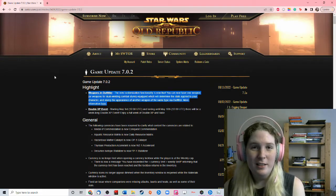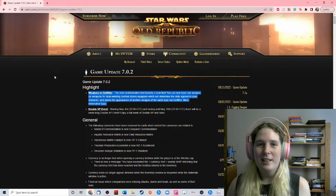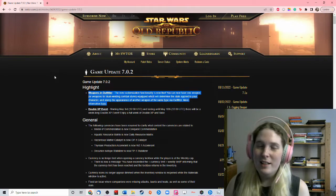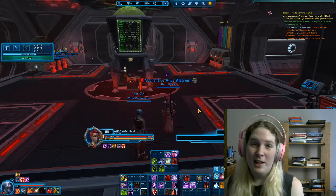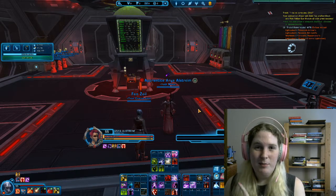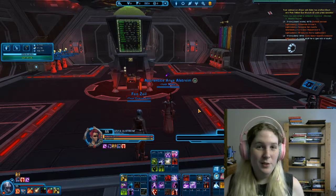Hello, I'm updating my outfits and how-to-dye-them guide, as we have a totally new UI. They've also added weapons into the outfitter as of update 7.0.2. I'm going to show you where to get outfits, how to dye them, what a stamp dye is, and how to unify colors.